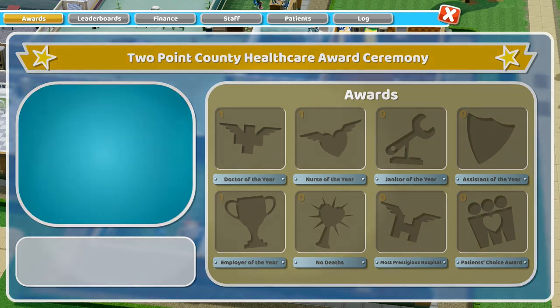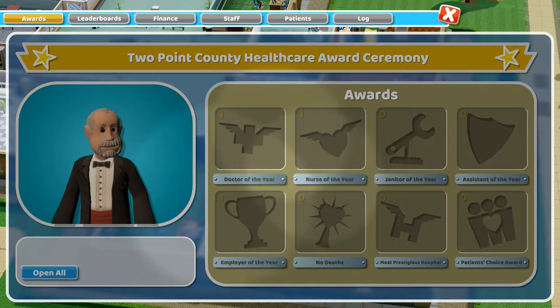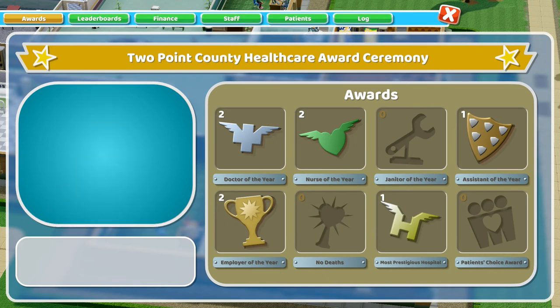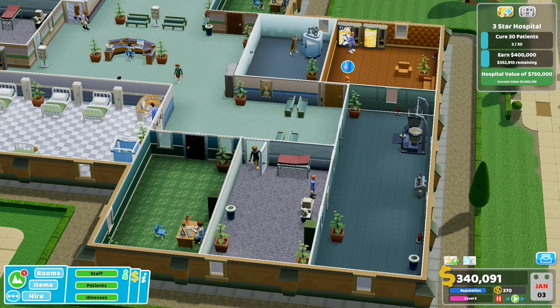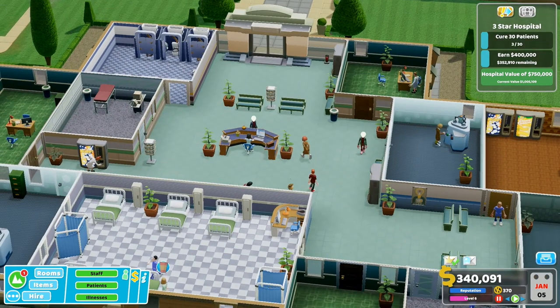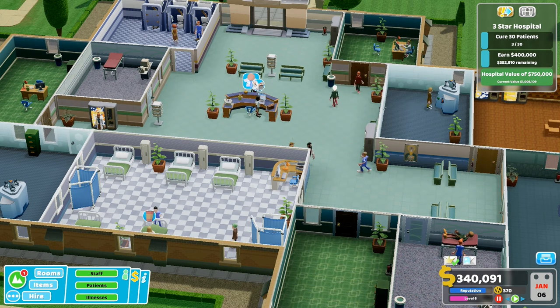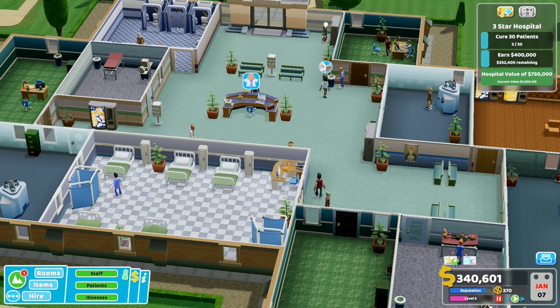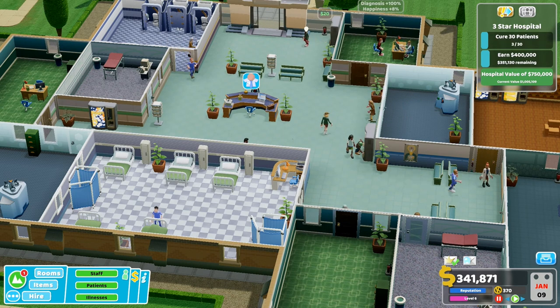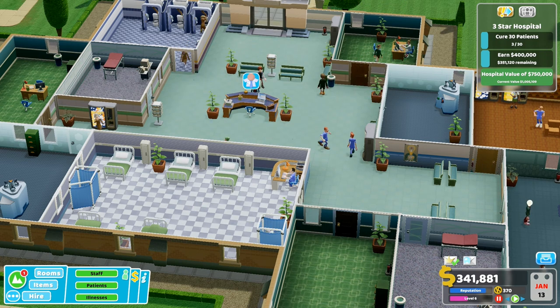Excellent! Maintenance announcement — toilets need routine servicing. I think we should be good if we just keep it running on fast speed. I don't foresee any problems in getting to three stars. We just got to cure 27 more patients and earn about 350,000 more money. I'm going to have a little look at the finances while we're running on fast.